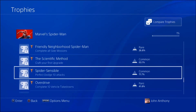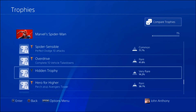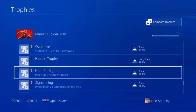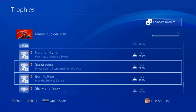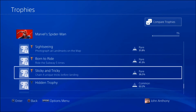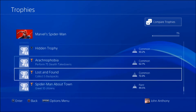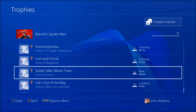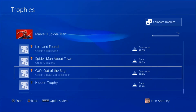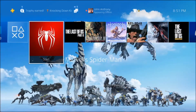Complete all side missions. Craft your first upgrade. Perfect dodge 10 attacks - don't know what that means. Complete 10 vehicle takedowns - I don't relish fighting vehicles. Perch atop Avengers Tower - oh, we gotta do that. Sightseeing - photograph all landmarks on the map, so we're photographing stuff in this. Ride the subway five times - I was thinking maybe it'd be quicker to just take an Uber. Chain four unique tricks before landing. Arachnophobia - perform 75 stealth takedowns, I like stealth.